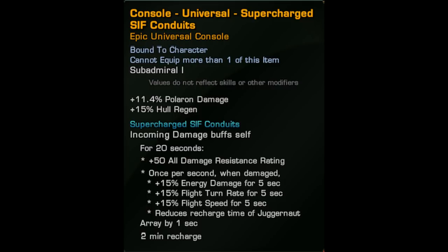The clicky has been on the screen for you to see — it's a constant plus 50 all damage resistance rating for the 20 seconds it's up. For each second you're hit, you get a buff that gives you up to 75% Cat 1 energy damage, 75% turn rate, and 75% speed. It also reduces the cooldown of the Juggernaut array by 1 second per stack. You can gain a stack each second, and each stack lasts for 5 seconds, meaning a total of 5 stacks is possible at any point.